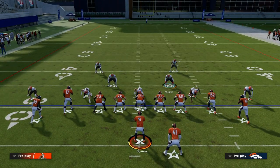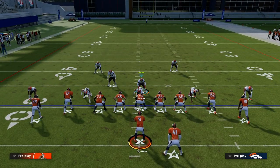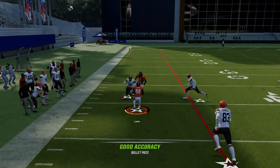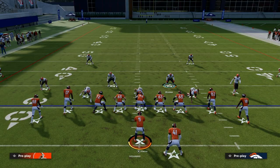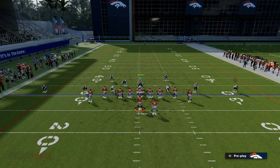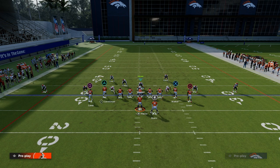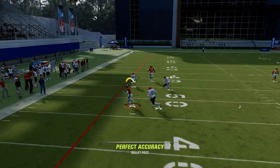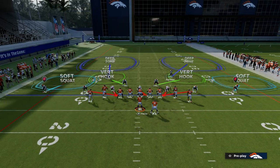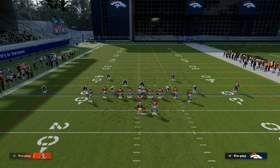I think the easiest thing to do against tight is hard flat and vertical hook. This linebacker on the hard flat will actually do a pretty good job at baiting the running back routes. It kind of looks bracketed. The beauty of having the vertical hook on the right side is that it allows me to man up on that outside player and then user in the middle of the field, giving me a bracket on that corner route. That's not always going to be there, especially if you shade outside, but you have the ability to go over and user it. By and large, this will do okay at defending one of the best concepts in Madden 23.